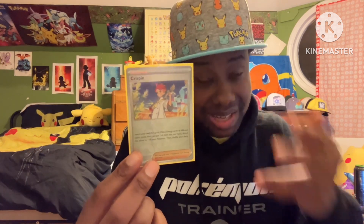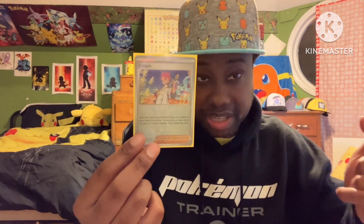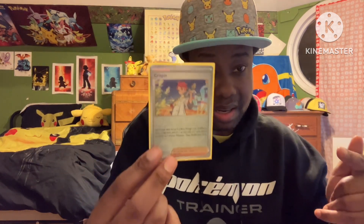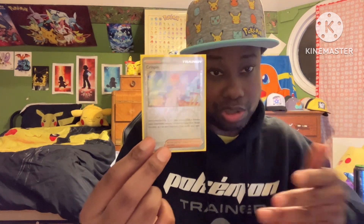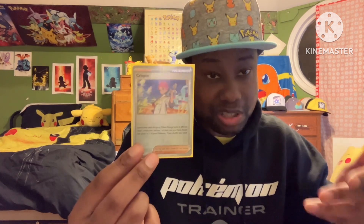With Crispin, you search for two different types of energies — you attach one to one of your Pokémon and the other energy goes to your hand. If you only have one type of energy in your deck, that card automatically goes to your hand and you don't get to attach. So you have to find two different types of energies, but this card is very good in this deck because you get to accelerate a basic energy card.